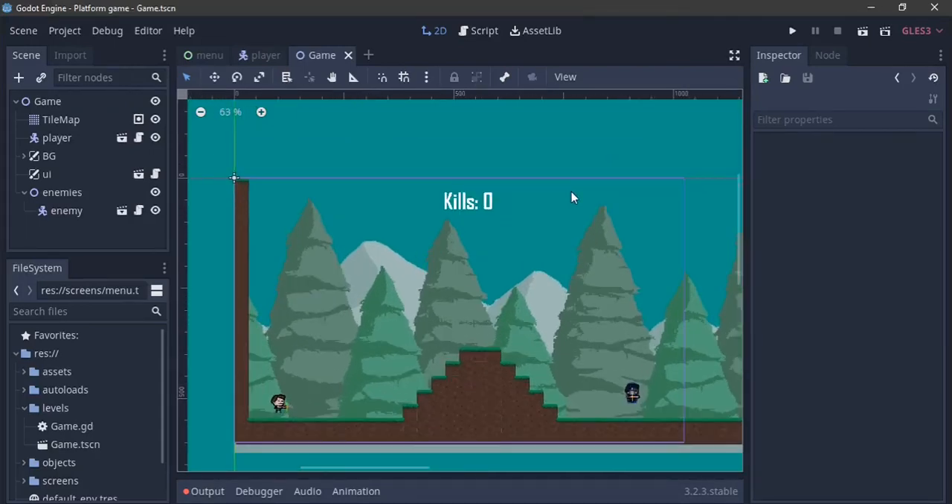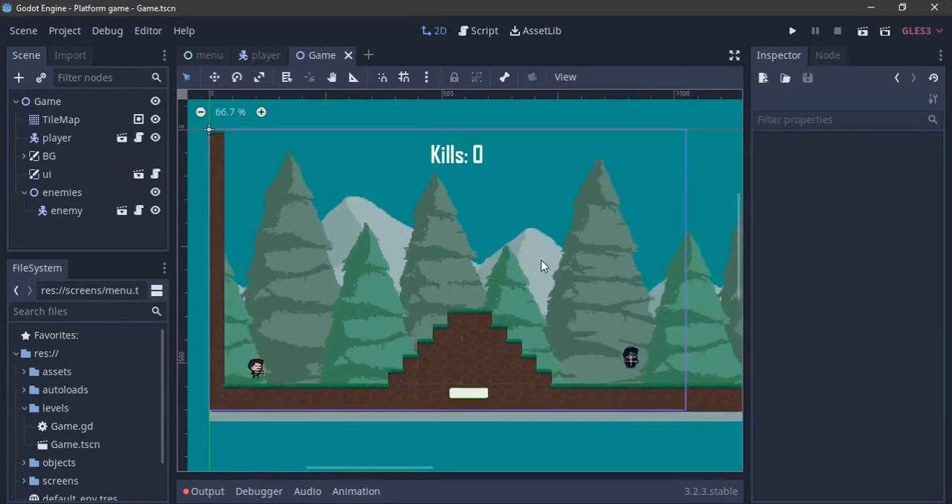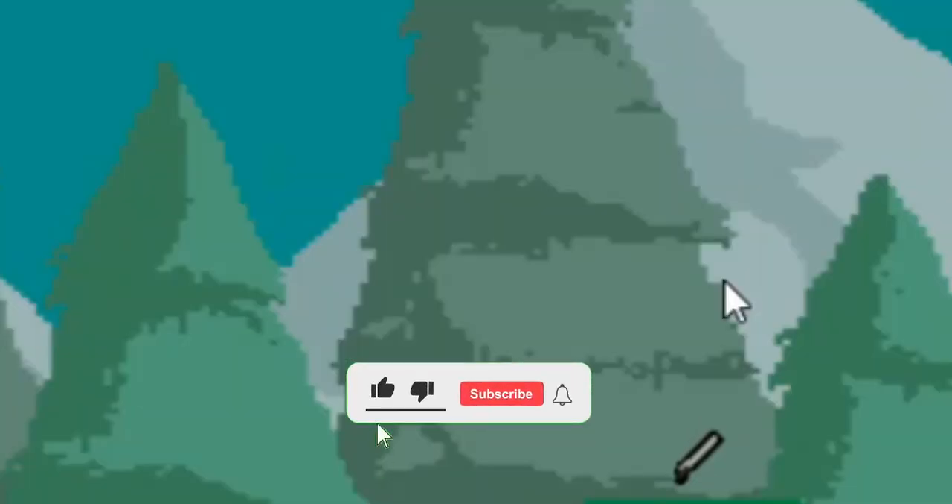Hey everyone, welcome back to part 10 - we finally made it to double digits! Today we're going to be making a pickup gun and transitioning to other scenes.